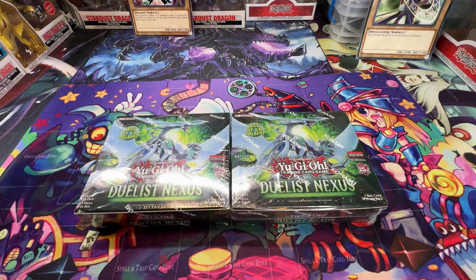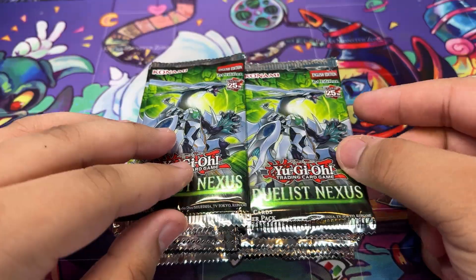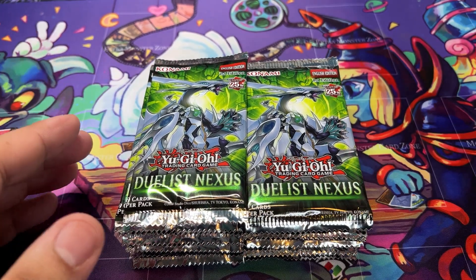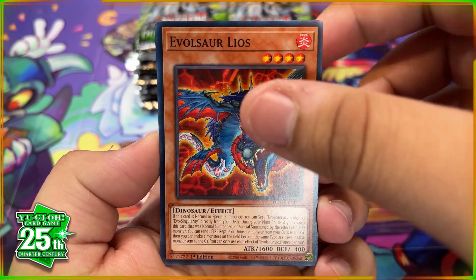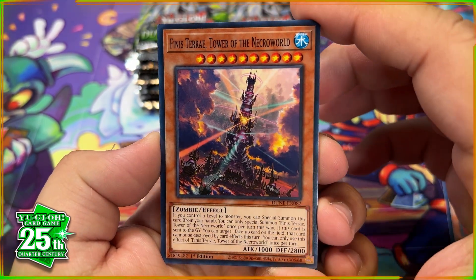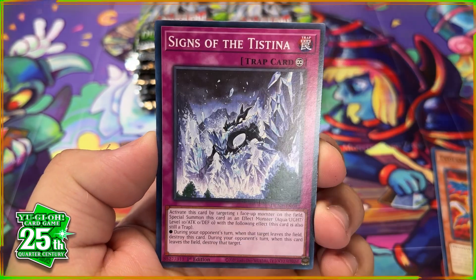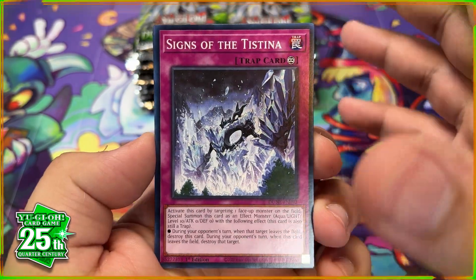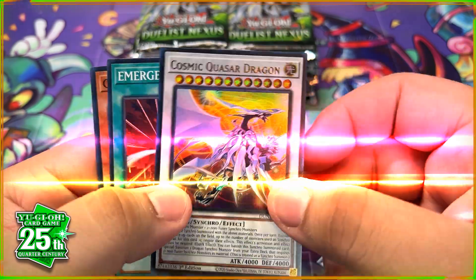I am super excited to see what we can get in these boxes! Alright guys, this is the booster box for winner number one. I love this neon green pack art. We start off with Evil Sore Leos, the Tower of Necro World — that's pretty cool — Synchro World, and Signs of the Tistina. Hey, we got an ultra rare right off the bat!